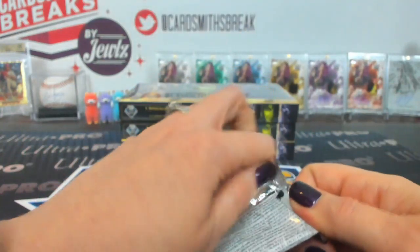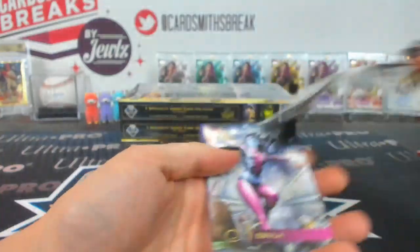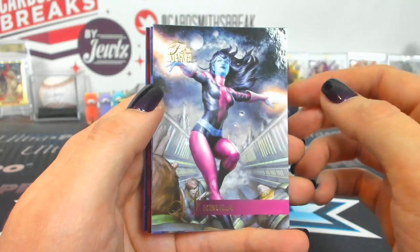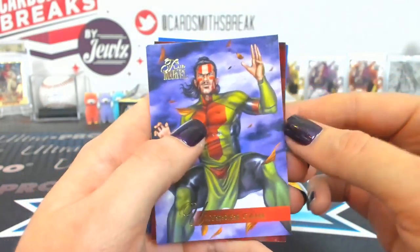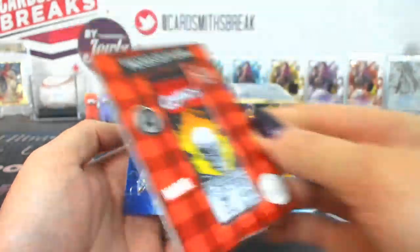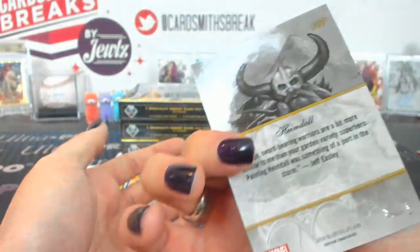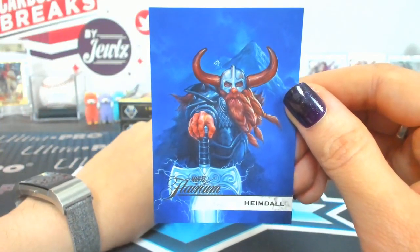Four is Byron. Nebula, Ulysses Kane, a Ghost Rider. Pieces of Flare number seven — that's a base. And a Heimdall to 117 Flarium — I believe it's a tier two. Yeah, that's a tier two.